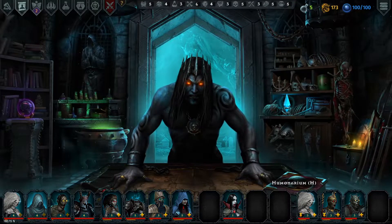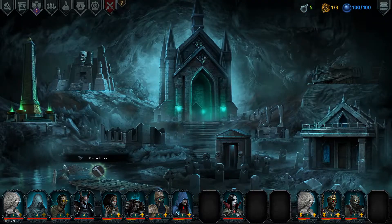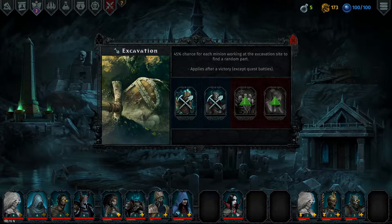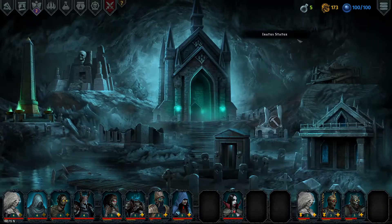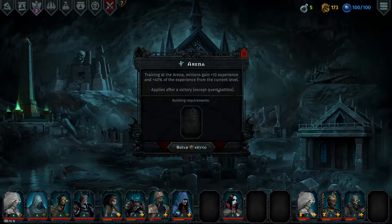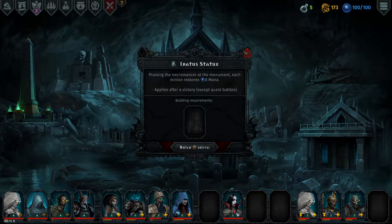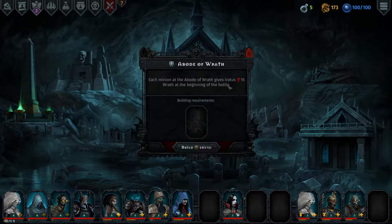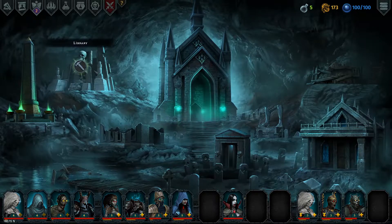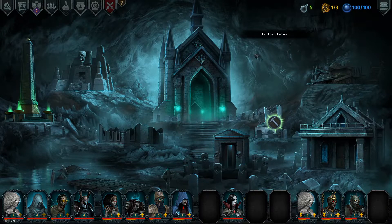Got a lot of minion level ups and a lot of parts. I'll probably make another physical damage squad and level up some of the buildings - they give you passive benefits in between battles. 45% chance for each minion working here to find a random part, 10% chance to find a random artifact, and this one heals. Up here there's an arena that will level up minions outside of battle - really useful later on when level one guys can't go out without dying. This gives you more mana after each victory, this lets you go into battle with more wrath so you can use your minions' ultimates sooner, and the library gives you more XP.